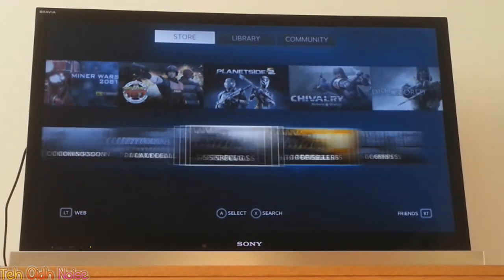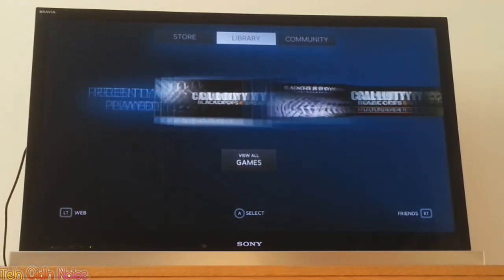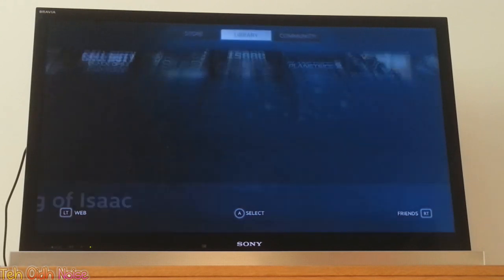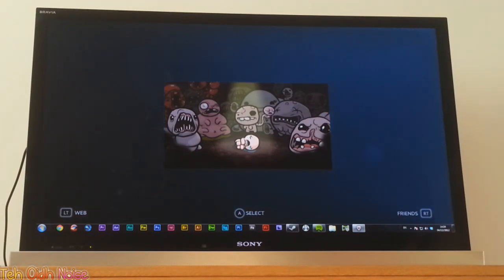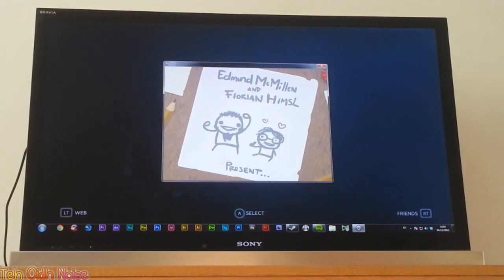This is actually pretty easy to work with as well. Going over to the library, it shows you all the games you have that work with a controller. We can jump on some Binary Wizard — just wait for the game to launch and it will launch in Windows mode like this.